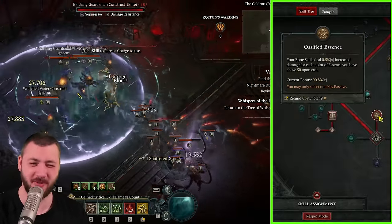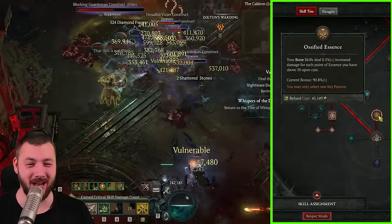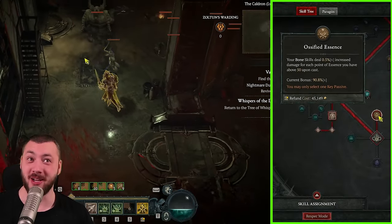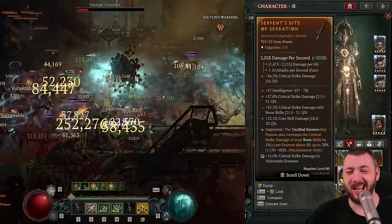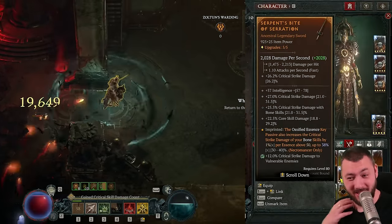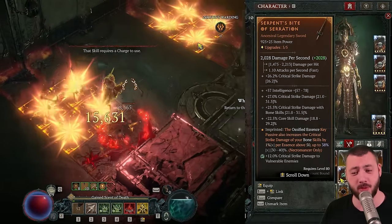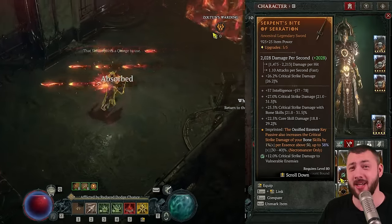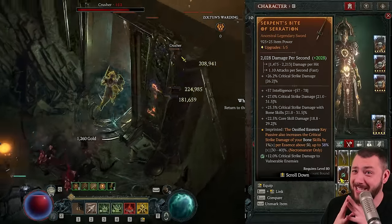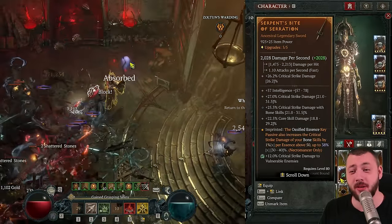And lastly, Ossified Essence with a 90% bonus. Usually this is around 50%, but we took our gear further. Now every single cast at full Essence — and we're always at full Essence — multiplies all our damage by 90%. That's fantastic. And not only just 90%, because it's actually plus another 40%. The Ossified Key Passive also increases the critical strike damage of your Bone Skills by 1% per Essence above 50%, up to 40%. As long as we're casting over 90 Essence — and we have 280 Essence — we're getting incredible damage bonuses there.